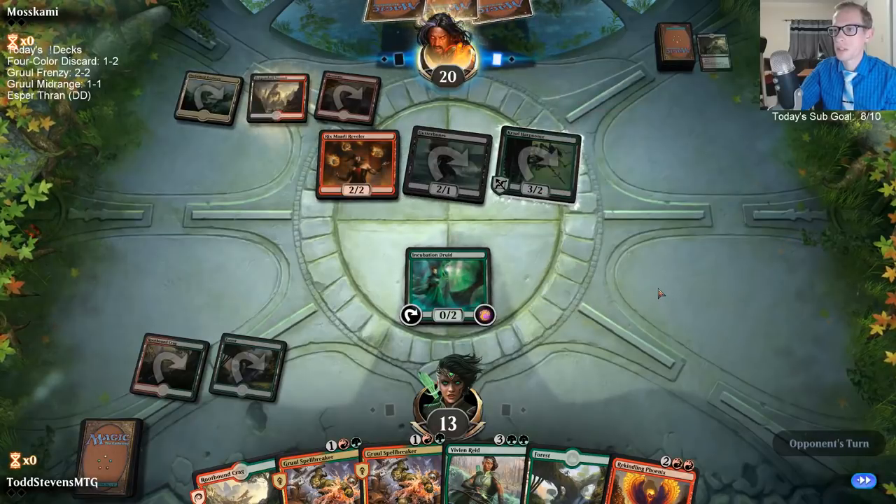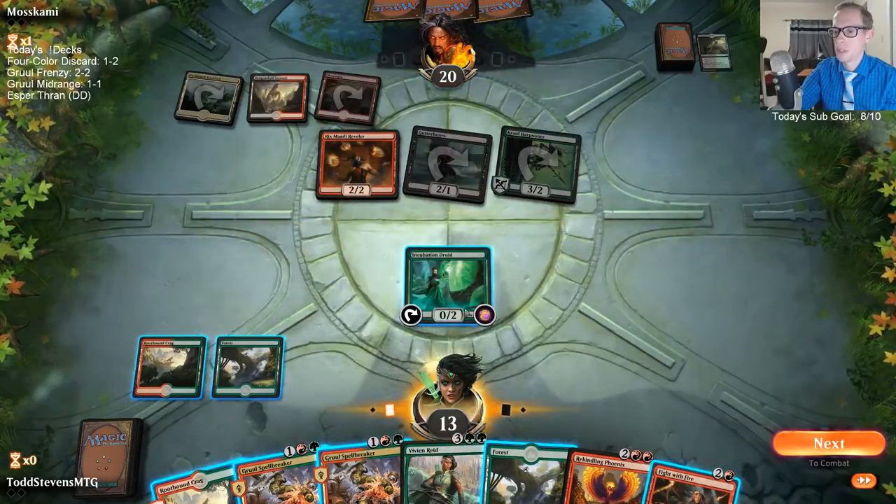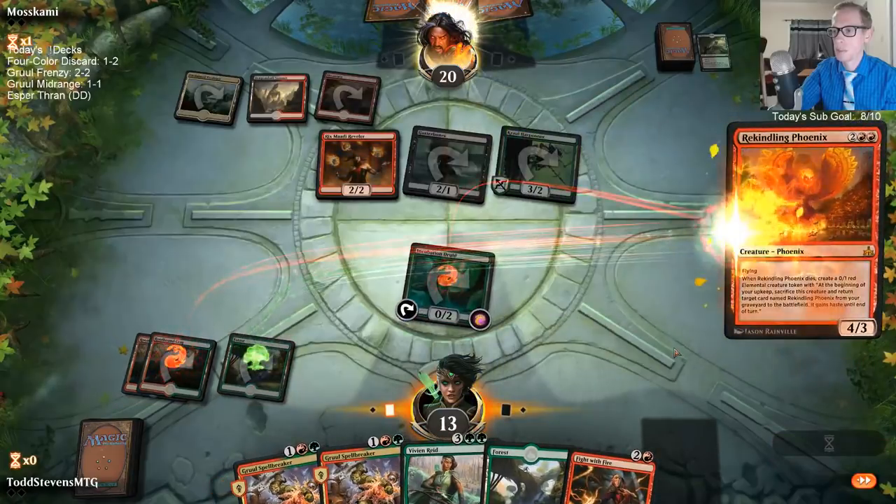What do I want to do next turn? Do I want to play Phoenix? Is Phoenix the card I want to play, or is it Spellbreaker? I guess it's just Phoenix because it costs four mana, and I'm probably just not blocking with Incubation Druid.